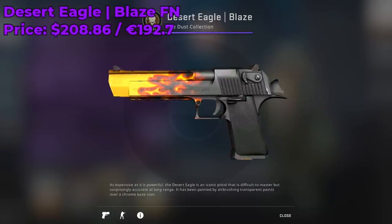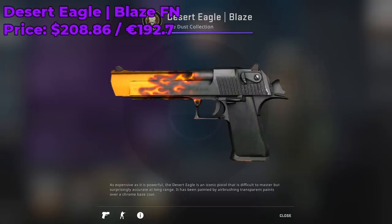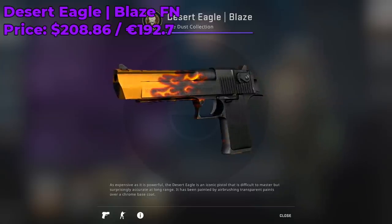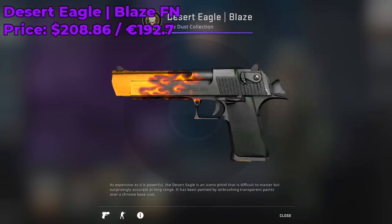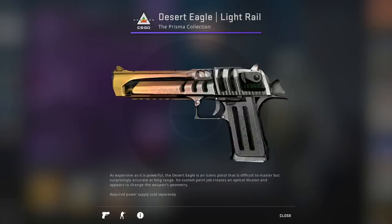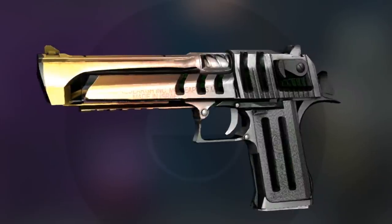Here we have the Desert Eagle Blaze Factory New — the most iconic Desert Eagle skin in Counter-Strike Global Offensive. It's currently going for around $208 on the market and whether or not you play CSGO, you'll probably know this skin. It's one of the only Desert Eagle skins in Counter-Strike with orange in it, apart from the Light Rail which is a great budget alternative.